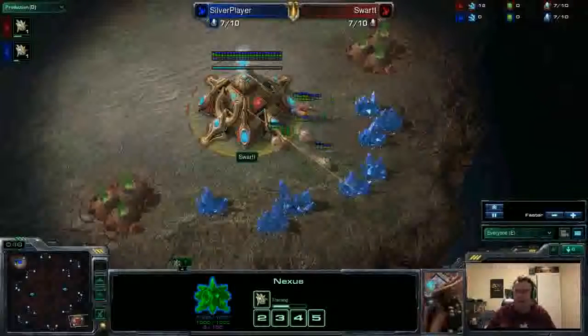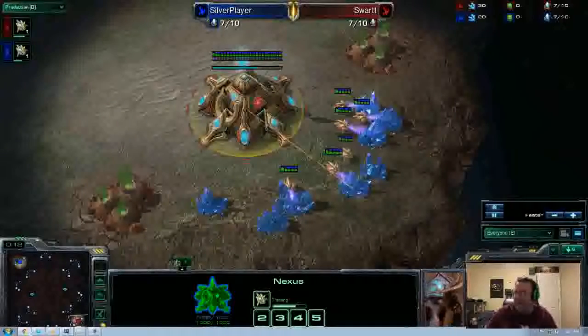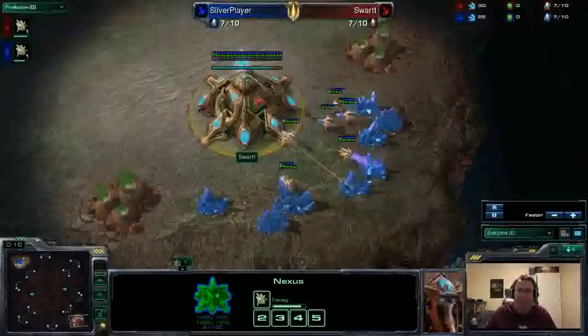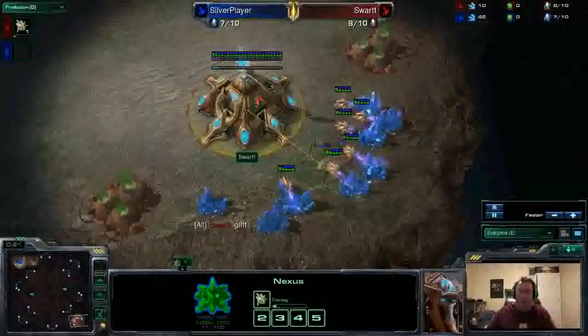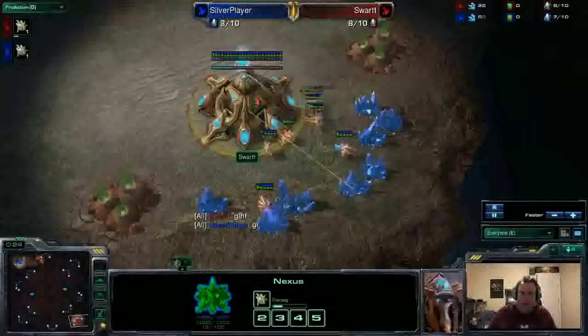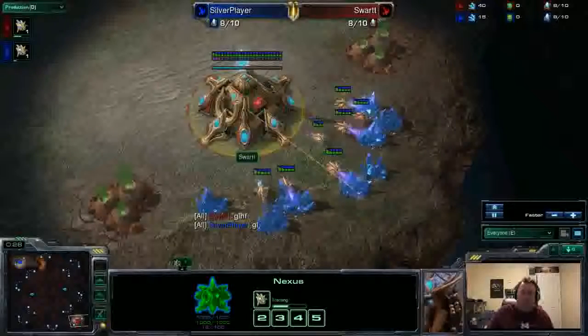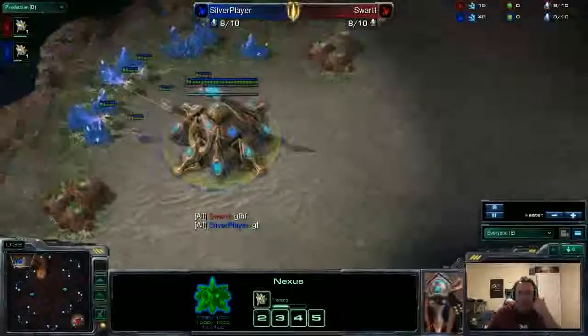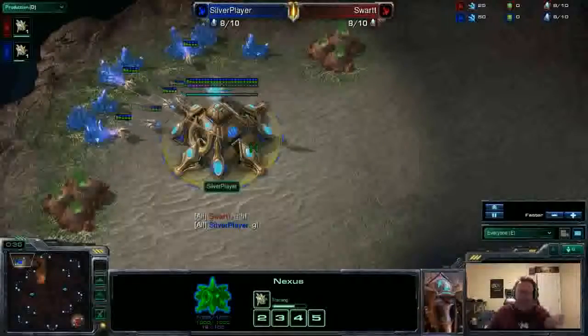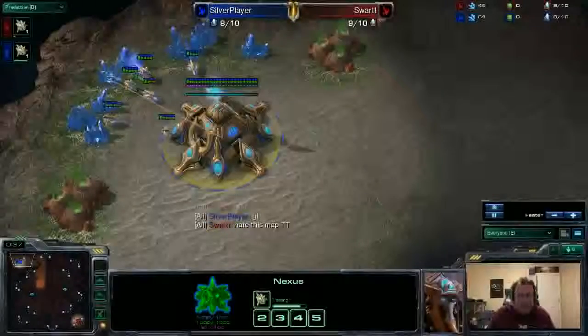On Arid Plateau, one of the new maps from the Blizzard Ladder, spawning in the bottom right hand position is our red Protoss player, Swart. In the top left hand position we have our blue Protoss, aptly named Silver Player.